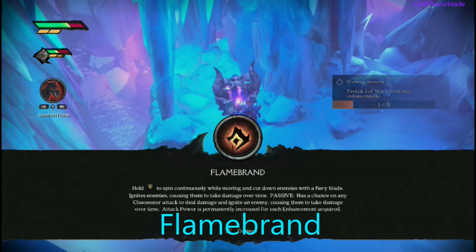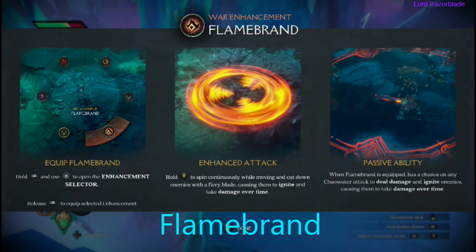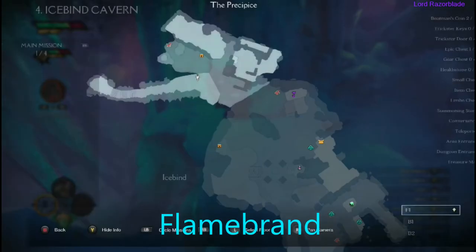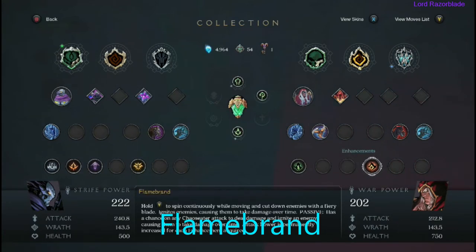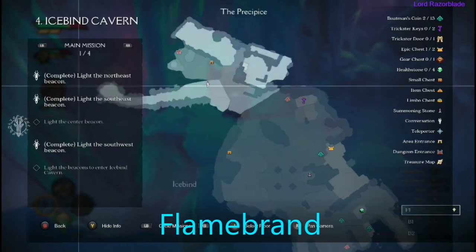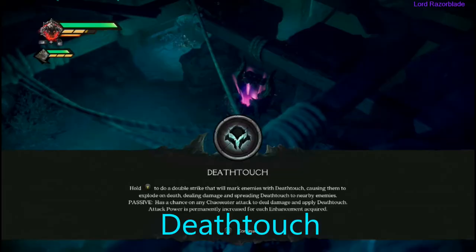Another one for the actual achievement is Flame Brand — this is another elemental one. We are in Icebound Caverns, Chapter 4. There will be a little fight for this chest before you can get to it. You can definitely tell this is an elemental because it's fire. The first one doesn't have an elemental effect, so this will be your first one that counts for the achievement. You're coming down this little area here — use this as a reference point, it's north of the map.